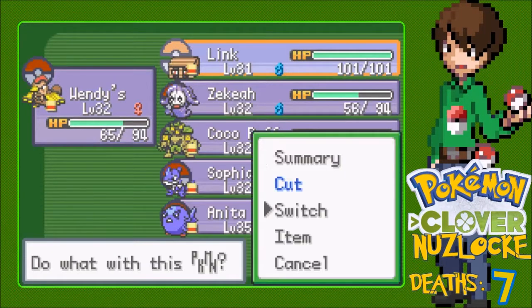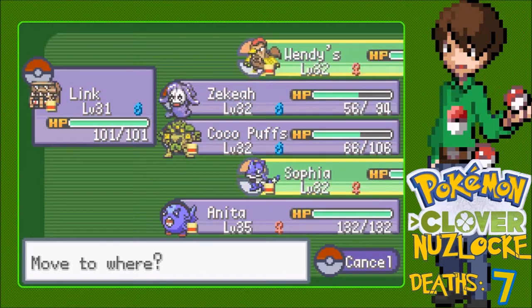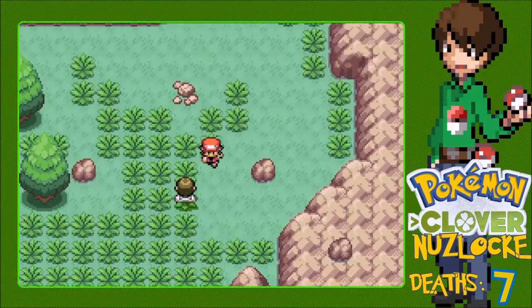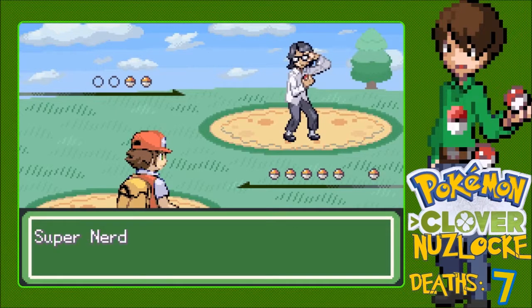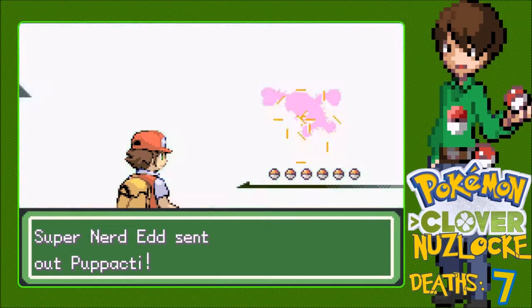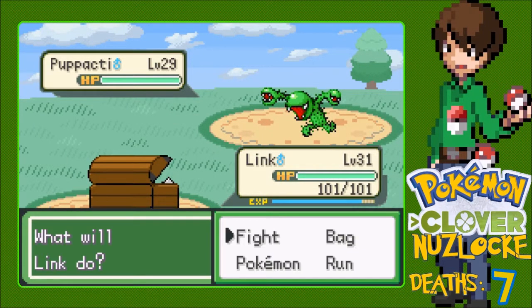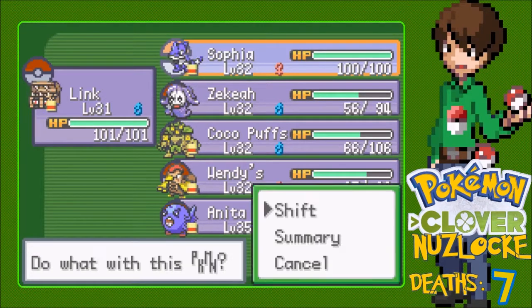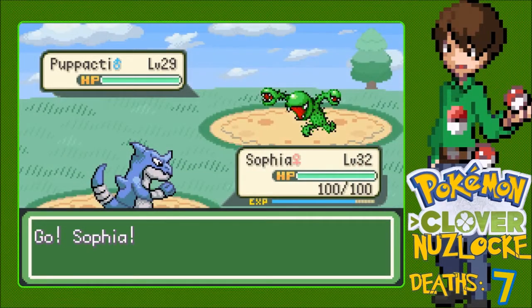Alright, we have one level 31 mom left so let's put them in the lead. The team is taking quite a beating - I'm not gonna lie. Anita's rocking out with 132 HP. I approximate that you will be defeated. I think you're incorrect there. Why do you spell Ed with two D's? This thing looks like a Grass type - let's go to Sophia. Sophia has the Fire Punch and it's one of my few Pokemon with full HP.